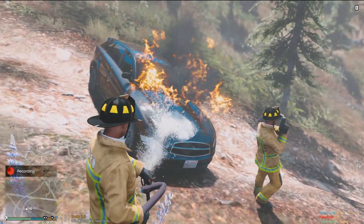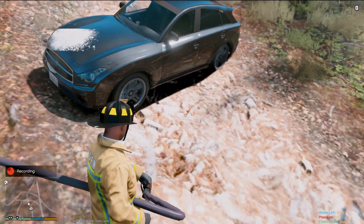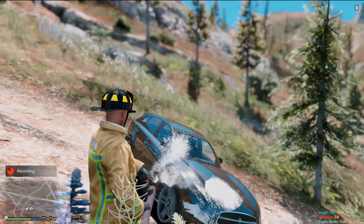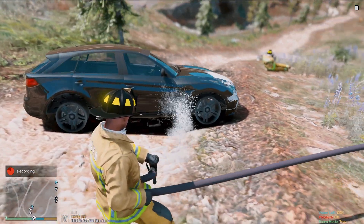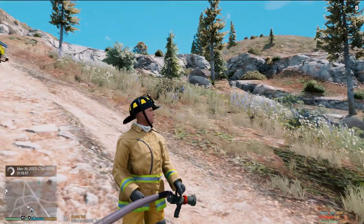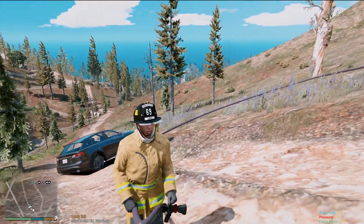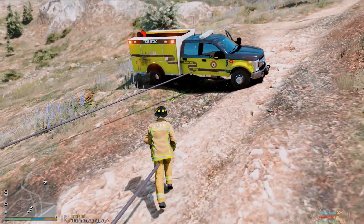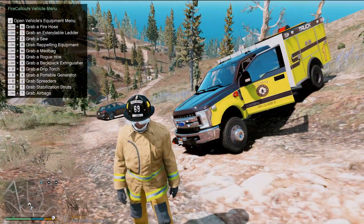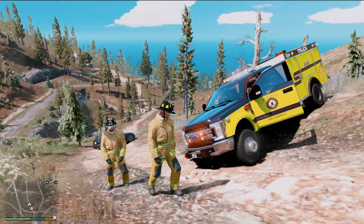Let's see if we can put it out with some foam. All the foam gets on the car — look at that! That's actually new to the fire call-outs: you can now use foam, at least in the beta version. That is very, very cool. Got the fire out. It did burn a little bit of this area, but it basically just burned itself out, so we are all good. We'll put the hose away and head back to the firehouse. We should probably get a tow truck out here too.